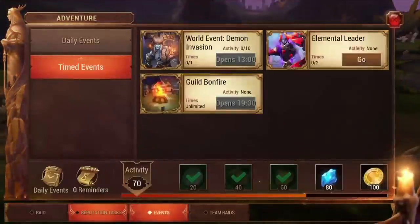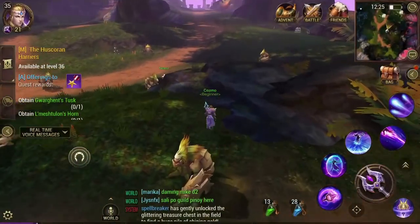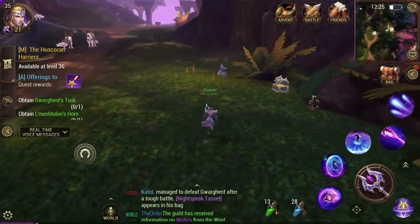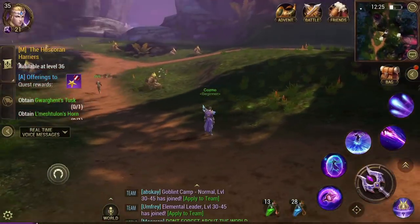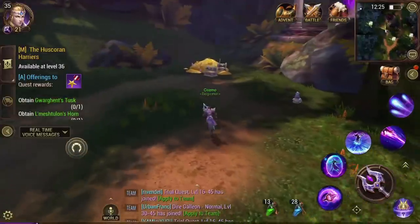Also, do your trial quests. It's kind of boring, but you can just set it to auto and sit back — the game has an auto feature which allows you to do things automatically, so you don't even have to worry about fighting monsters. If you want to level up, do your trial quests. If you want gold, do a whole lot of them. You get about a hundred gold from each trial quest, so it's a fast way to both level up and earn gold.